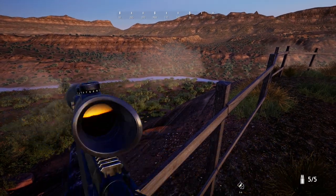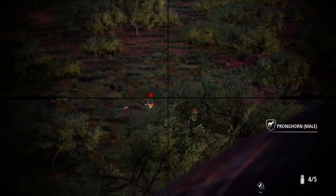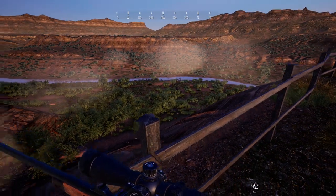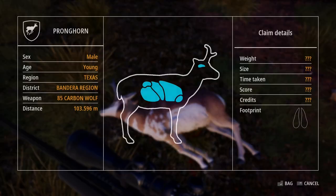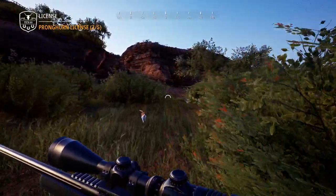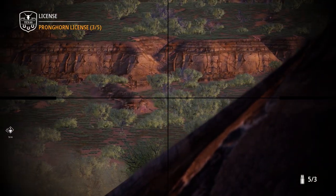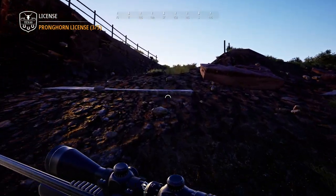There we go — I think it's a pronghorn actually. It is, and a bobcat too. Alright, only took us two shots. Let's see if we can see the bobcat — I don't think we will though, because those little guys are pretty small and fast. Let's just go get our pronghorn. Just a young one, but it does have bigger horns than the other young one we killed, so I guess that's a plus. Let's go ahead and head back to the lodge — I think we're done now.